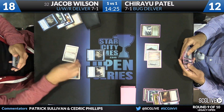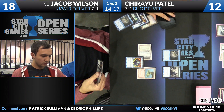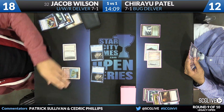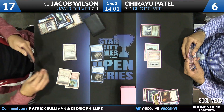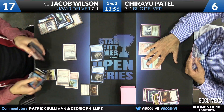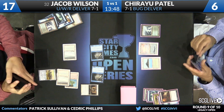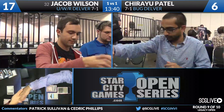Wilson flips Delver of Secrets and reveals Brainstorm — just another day at the office. He attacks for six, putting Patel down to six. Wilson plays Polluted Delta, resolves Stoneforge Mystic, searches up Batterskull yet again, and passes. A card like Toxic Deluge would be good here but Patel doesn't have access to it — his list is more tempo-oriented with Deathrite Shaman, Delver, and Dark Confidant. Wilson's draw is just a little too fast. Jacob Wilson wins the match two games to one, moving on with Blue-Red Delver, with any luck able to draw into the Top 8.